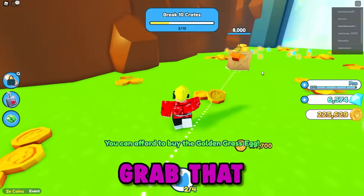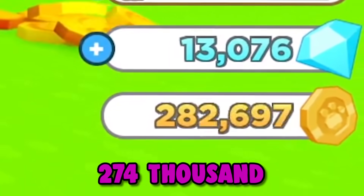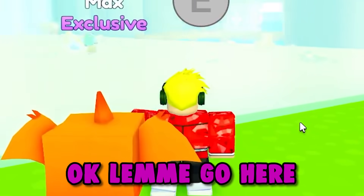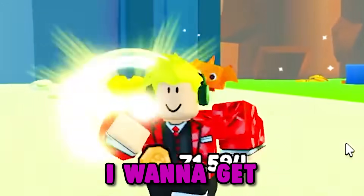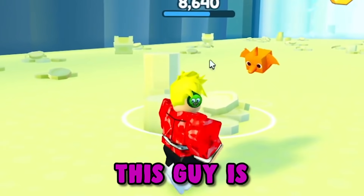Okay, grab this here, grab that. Are we making money? I got 274,000 already. Oh my gosh, we could probably buy some eggs. Let me go here — I wanna unlock this. The beach area, let's go! I'm gonna get a tan in here. 400,000 — this is just too easy, this guy is killing it.